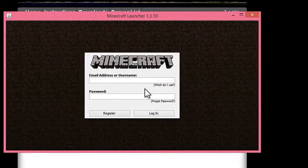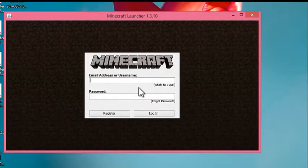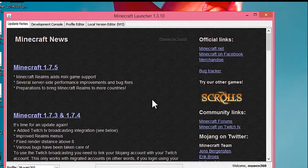So the first time you get into this, it'll ask for an email address or username to log in, but just type in any name you want — it doesn't matter. And type in any password. Then just click on login after you're done with both of those.